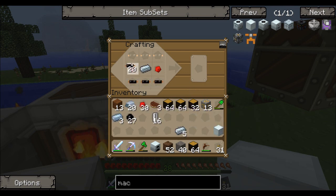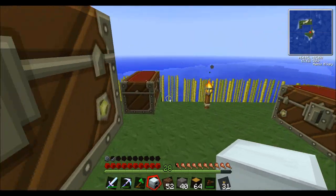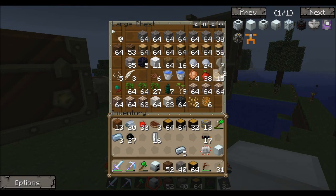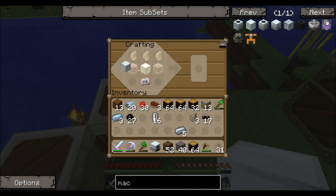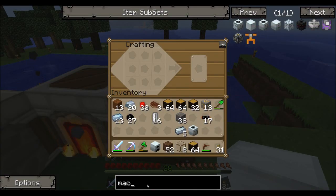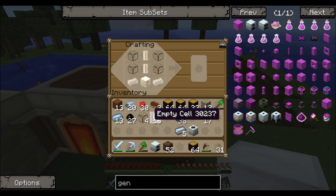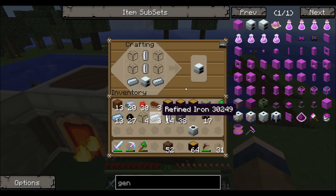Two cobblestone, three flint — so I just need to find flint now. Three flint for the macerator. One, two — one, two — one, two, three — there's all the glass we need. Let's make this geothermal generator: one, two, three, four — one, two — one, two, one — and there's our geothermal generator.